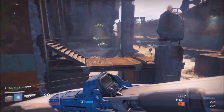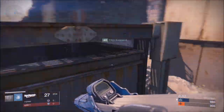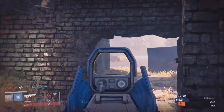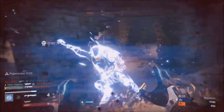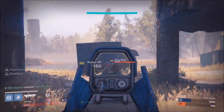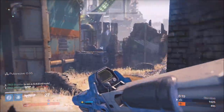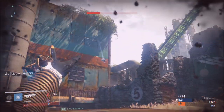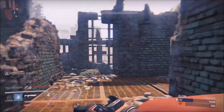Tip number one: make sure your light level and your weapons are right. The recommended light should be around 365 to 370 — I'm guessing they haven't disclosed that yet — but whatever the recommendation is, if you hover over Trials of Osiris in-game it'll say the recommended light level. Stay around that or higher. Even if you're a little bit lower it doesn't really matter.